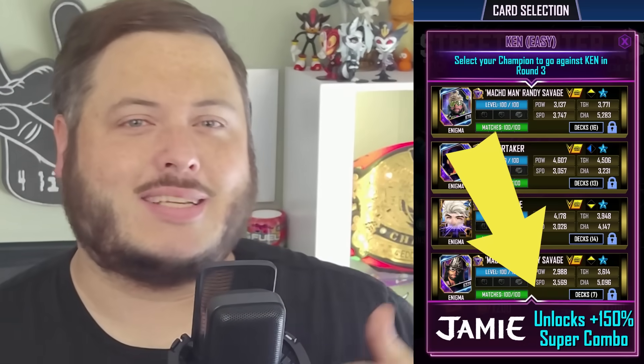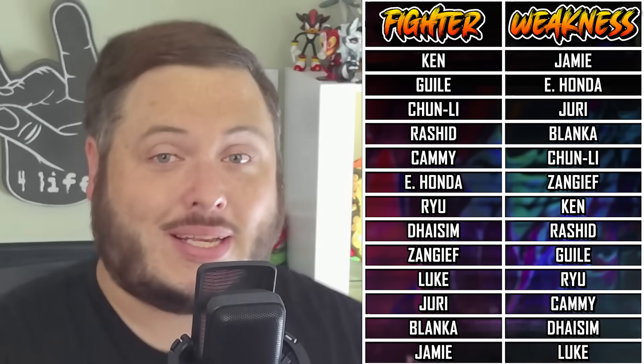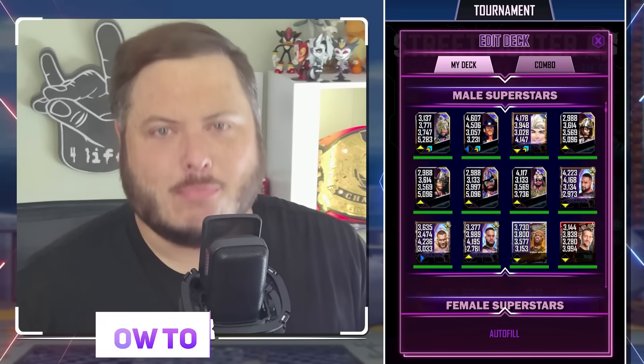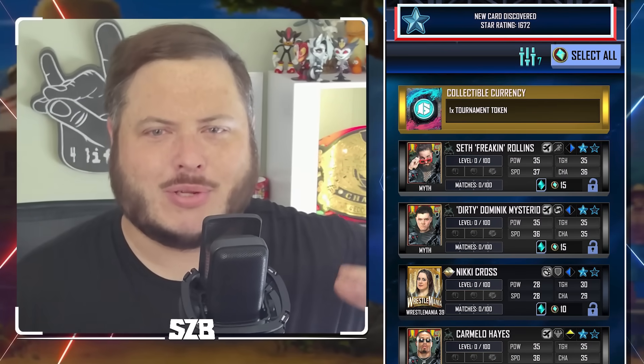Each fighter has a weakness that offers a 150 stat boost in about, and we've actually got this list for you — big thanks to my friend Robski for helping build this. This list will help you stay ahead and avoid wasting any of those tournament mode tokens. Now, how do you get more tournament mode tokens? First off, the draft board — tokens don't drop often, so it might be prudent to use super coins on draft picks to bump the numbers up a little bit.